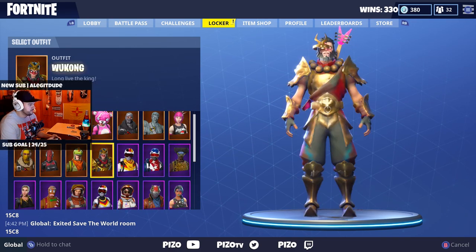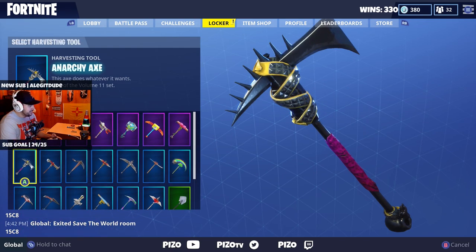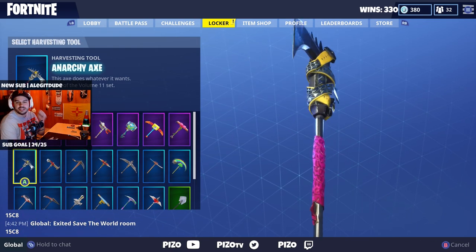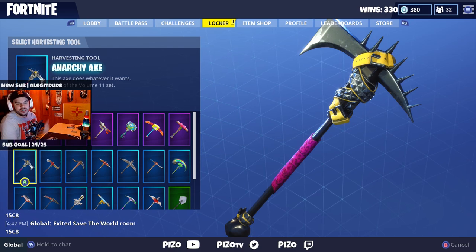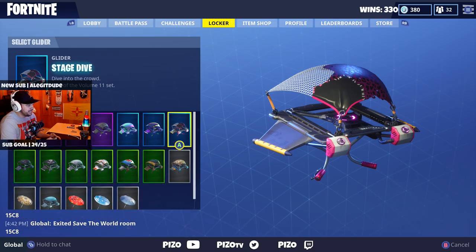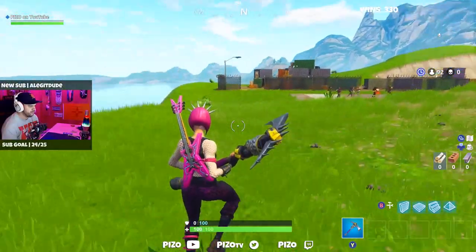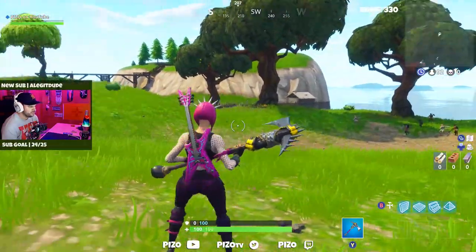With that being said, the pickaxe — Anarchy Axe — we're gonna see what it sounds like when you swing, when you harvest, and when you hit a downed opponent. You guys know how it goes here. And the glider, Stage Dive, was 800 V-Bucks. First looks in the game — looks really good. This is a really good time of day to show off this outfit. Harvesting tool sounds like...